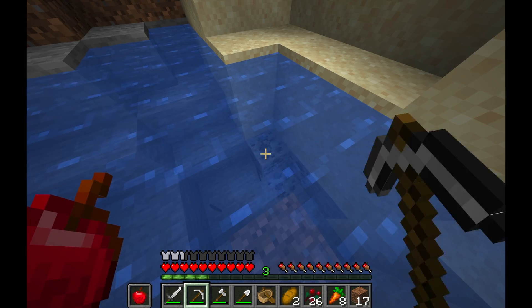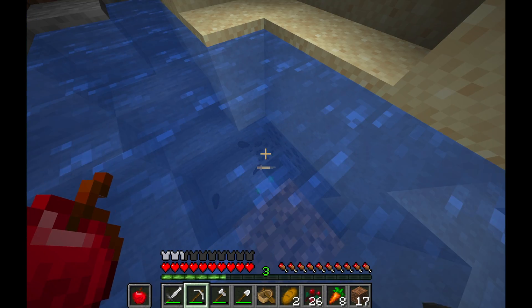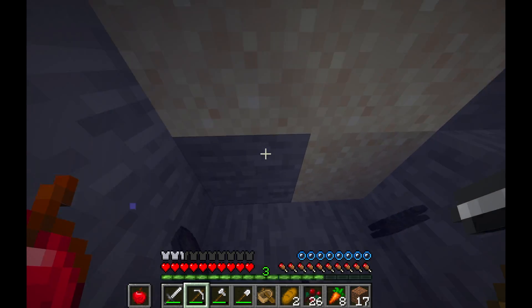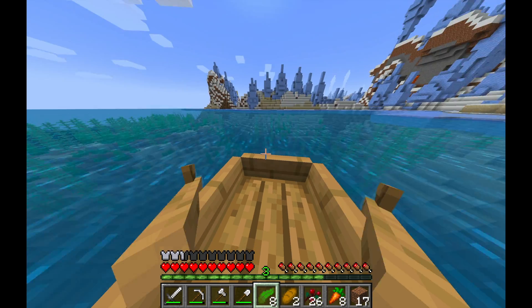When I got to the mainland I mined some coal underwater and scooped some of that up, then did some general exploring. There was an ice spikes biome — that was pretty cool.